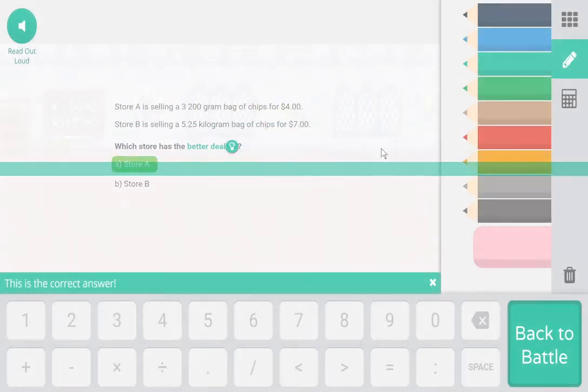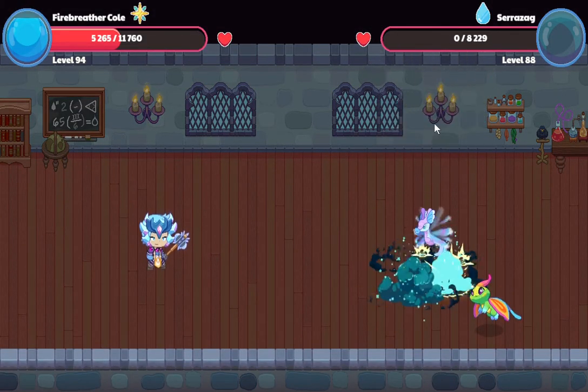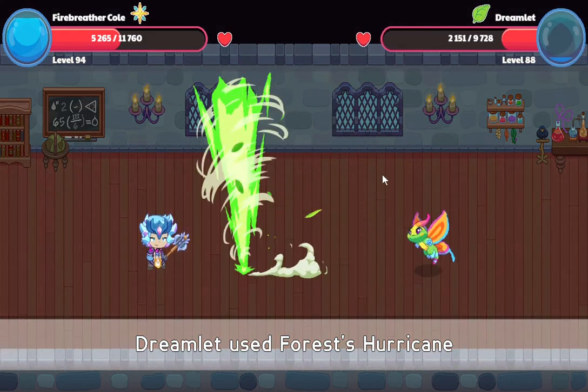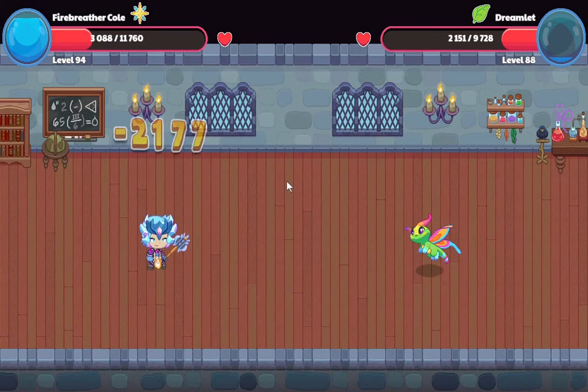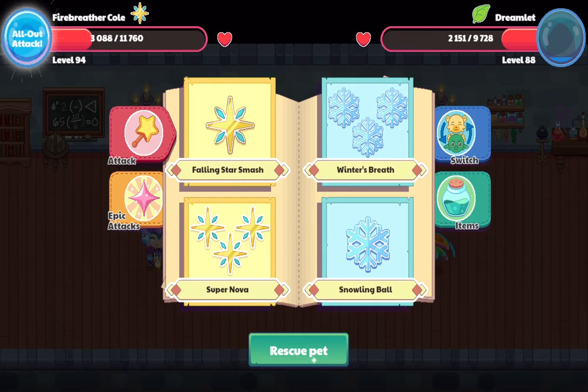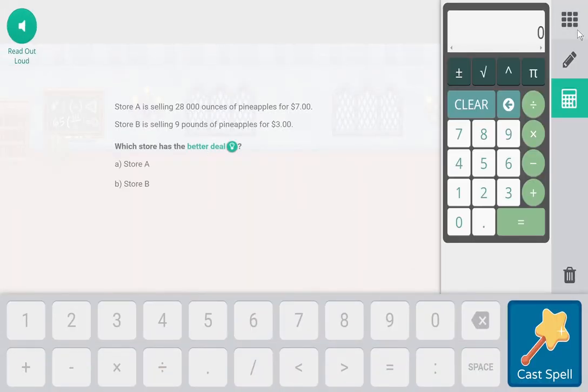Honestly, I didn't know the answer. Well, I guess I got it right! Nice! Why does it feel like I'm never going to use the all-out attack?